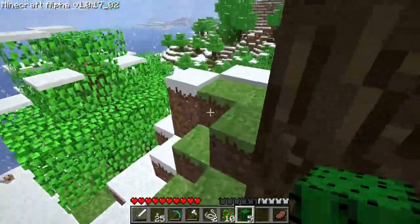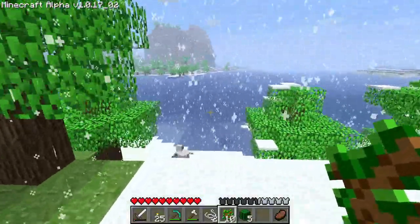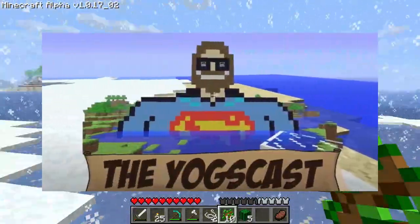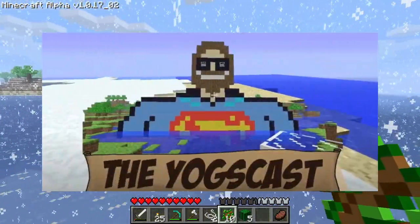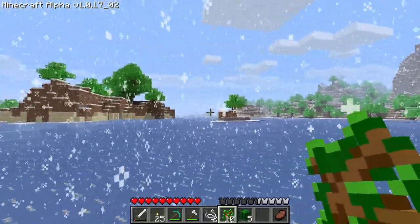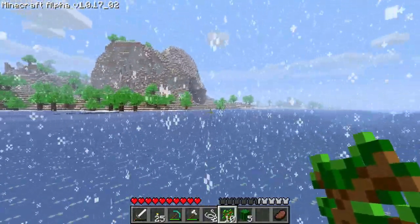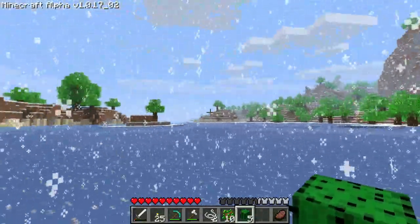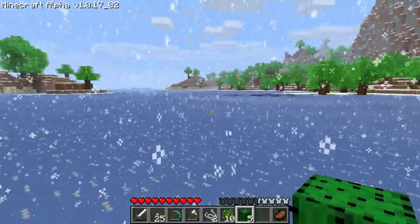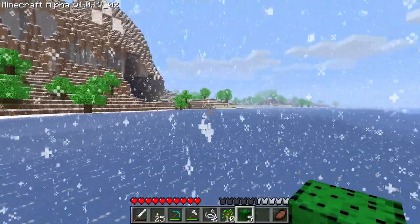So we found a snow cactus. We also found some amazing world generation — look at this lake. It reminds me of when the Yogscast were starting Minecraft and spawned in a snow biome. I think they traveled a lot to find the new world. I'm just going the same direction and hoping for the best — see you when I find something interesting.